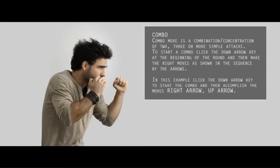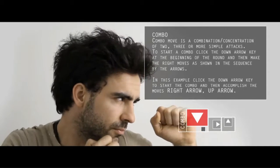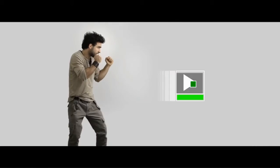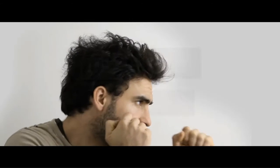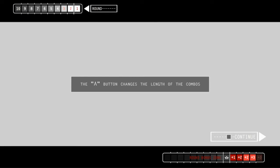I'm kind of tempted to skip this combo. Combo move — I do want to learn about combos though. A combo move is a combination of two, three, or more simple attacks. To start a combo, click down on the arrow key at the beginning of the round. There we go. Perfect. Remember, the last attack of a combo always has a yellow target. The up button changes the length of the combos.